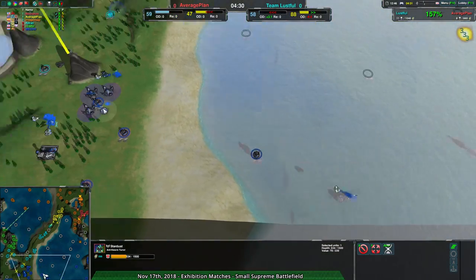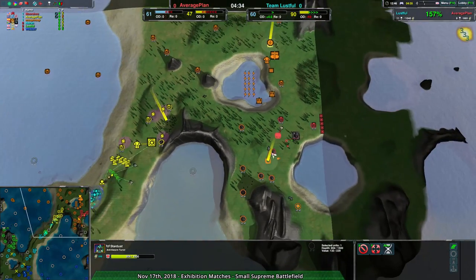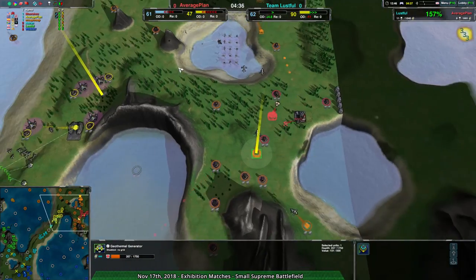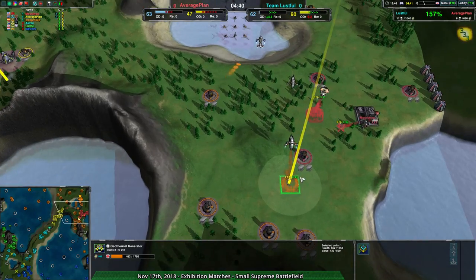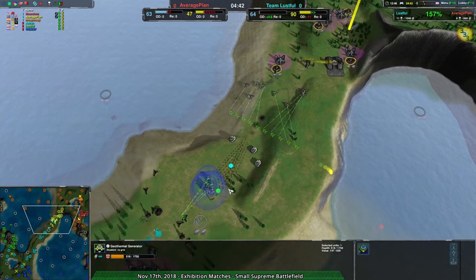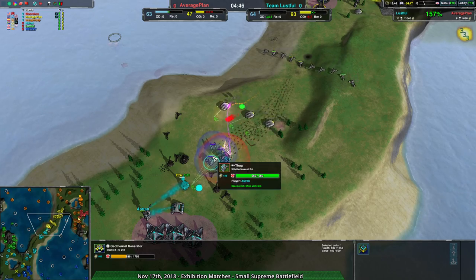We'll have to come back to that once it actually starts being built. Meanwhile, another geo generator is being set up for Average Plan, which they do need — they're a little bit low on energy.